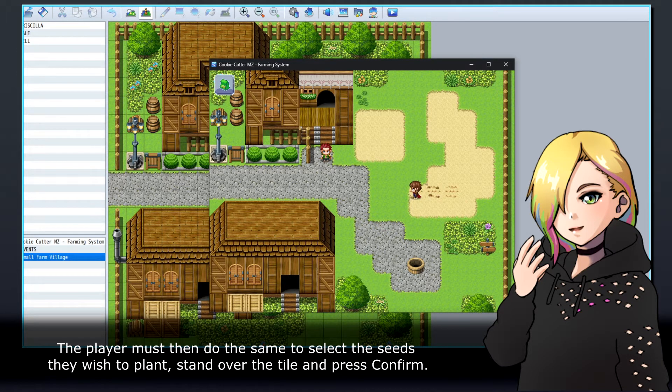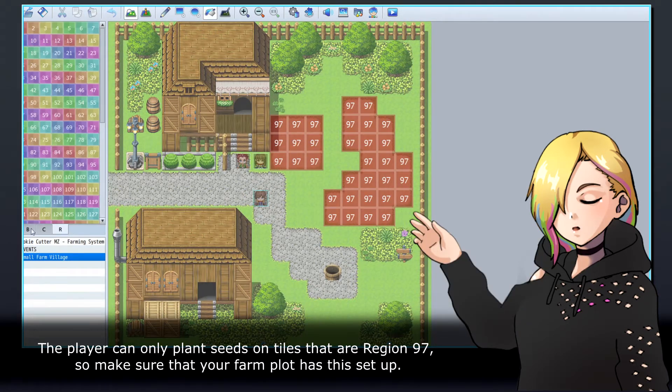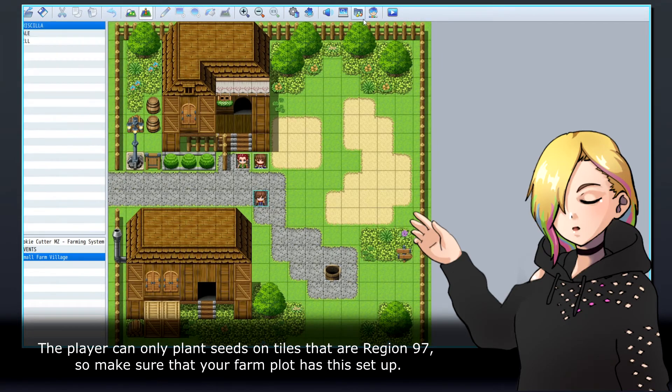The player must then do the same to select the seeds they wish to plant, stand over the tile, and press Confirm. The player can only plant seeds on tiles that are Region 97, so make sure that your farm plot has this set up.